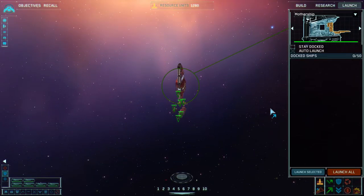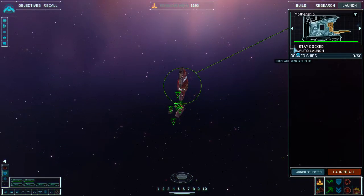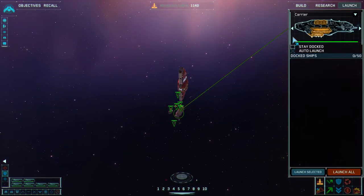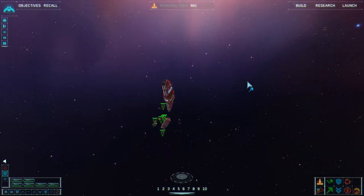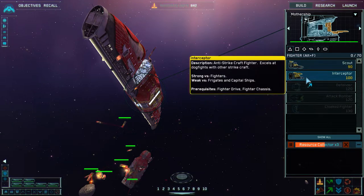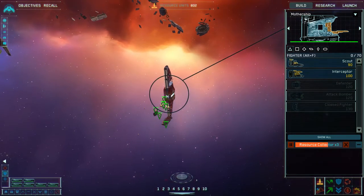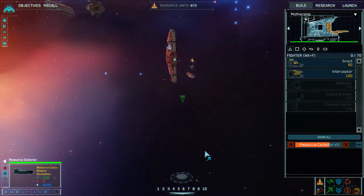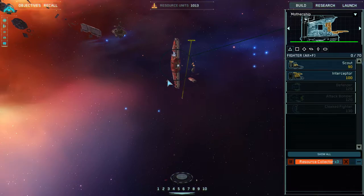I would highly recommend as a Homeworld 1 race that you hit L and go into your docking or launch menu, and set it to stay docked on your carrier and mothership. That way, when we start building Interceptors, the AI or other players can't see them because they stay docked — so they don't know what we're building. They don't know if we're going for a rush strategy or something involving more tech.